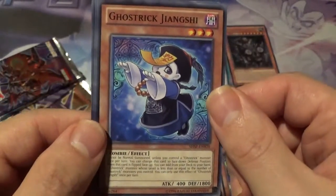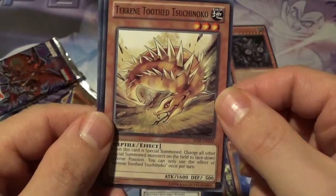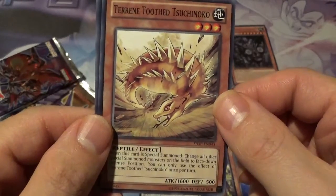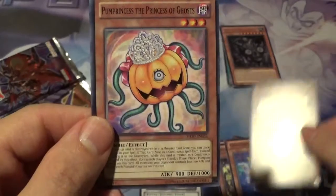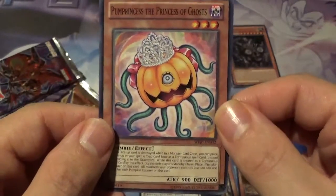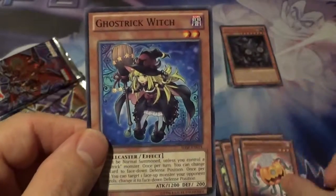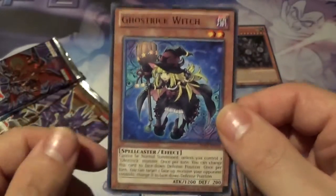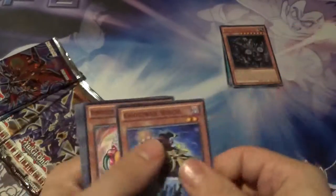We got Ghost Trick Jinskhi, Tyrant Toothed, Shuko — I don't even know. Pump Princess, the Princess of Ghosts — really stupid card. And Ghost Trick Witch. I did try to build a Ghost Trick deck at one point because I really love flip effects.